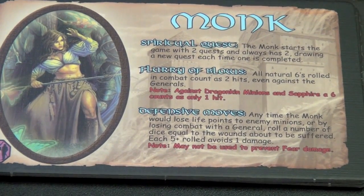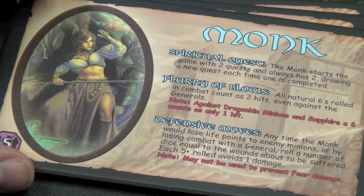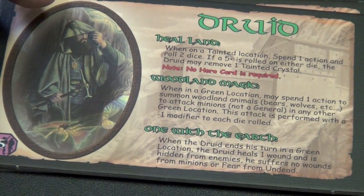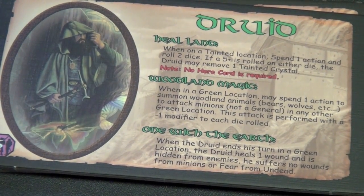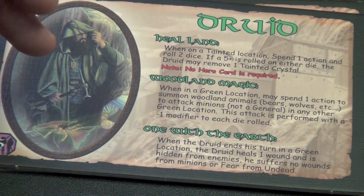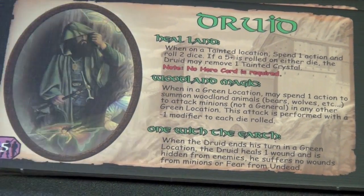The Monk is neat because if a Monk rolls a six, it counts as two hits. It also has some defensive moves, and then it has two quests that it's hunting down. It's pretty neat, although the picture just doesn't really look like a Monk. The Druid can get rid of Tainted Crystals without having to get rid of cards — just by rolling dice. And they can summon animals, bears and wolves, in different locations to attack minions. That can be really helpful in the green locations, so the Druid's kind of tied to the green locations.